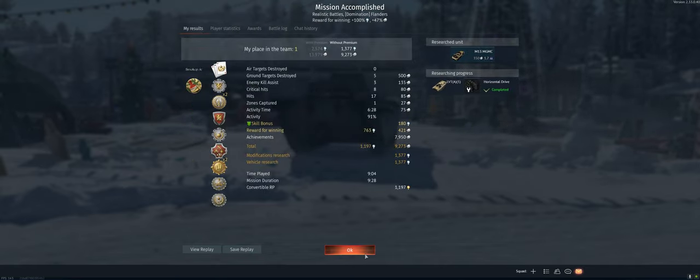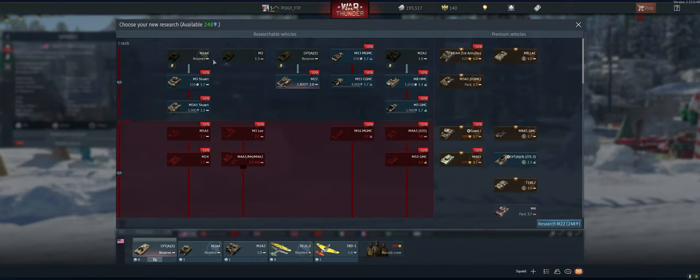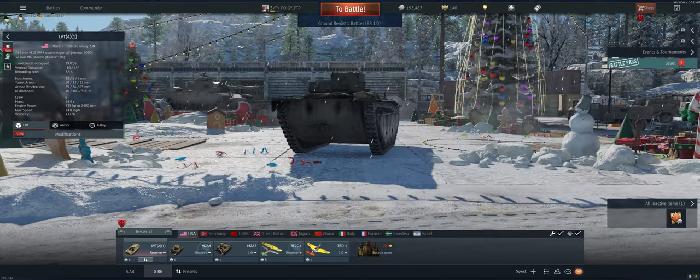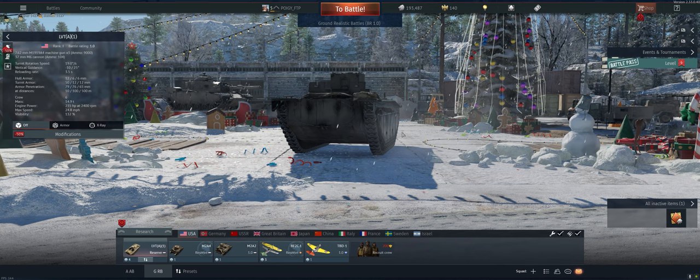So let's see what we unlocked — should be a decent amount of stuff. A 17's good. Another 17 I'll never use. So we can do adjustment of fire, we can do elevation, and we can get after the engine after that. Not spaded yet, but damn well on our way. Hope you guys enjoyed that one, and I'll catch you on the next one. America!